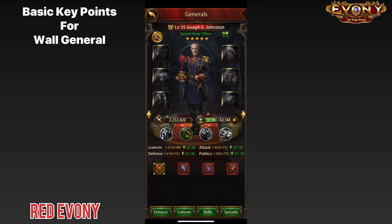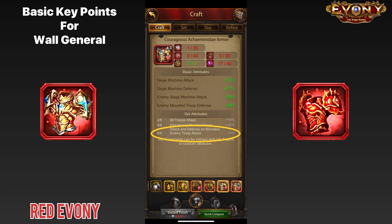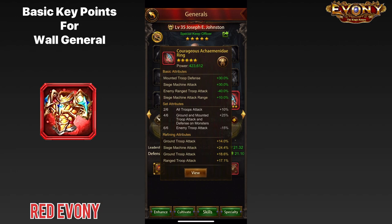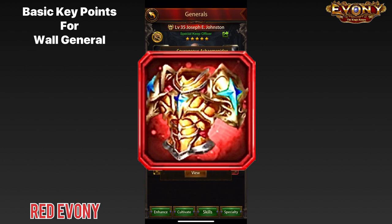Now, with the exception of civilization gear, the options for selection are going to be between Achaemenidae and Ares. The six-piece set attribute of minus 15% to enemy troop attack on the Achaemenidae is extremely significant, and largely because of this one set attribute, the choice for gear selection is going to be fully Achaemenidae gear — all six pieces. Missing out on this six-piece attribute is not going to do your defense any favors, so it is largely advised that you go with a full Achaemenidae setup.